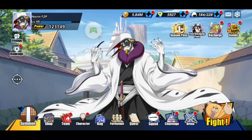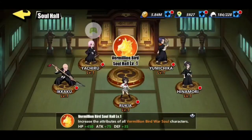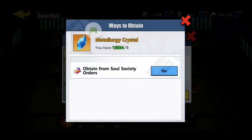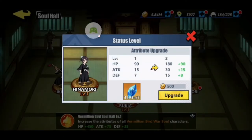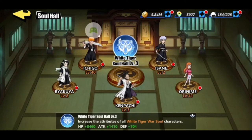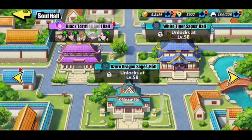Recently we've had a couple new patch updates and new things come to the game. We had a Soul Hall renovation — they took the Soul Hall and changed it and renovated it. It's different now in how you upgrade your characters. Now you currently use these metallurgy crystals to upgrade your specific characters. When you have more than 2 on your team, you get these bonuses for the White Tiger Souls, Azur Dragons, or Vermilions. I gotta go a ways before I unlock some of the other ones.